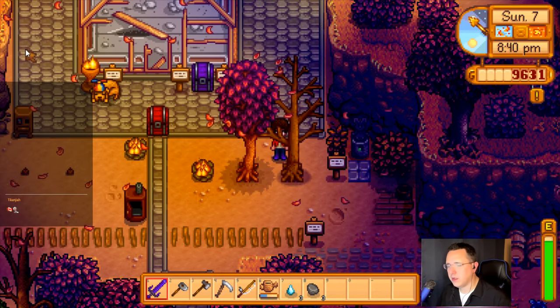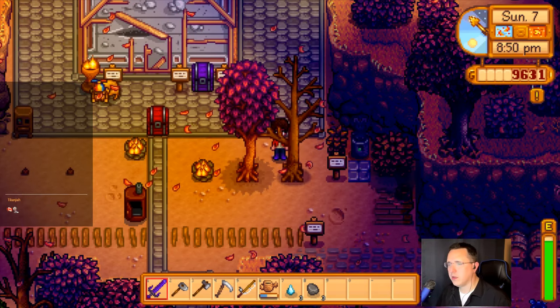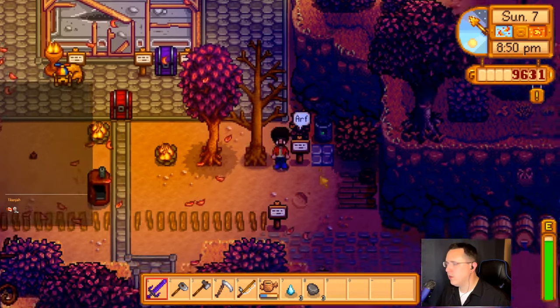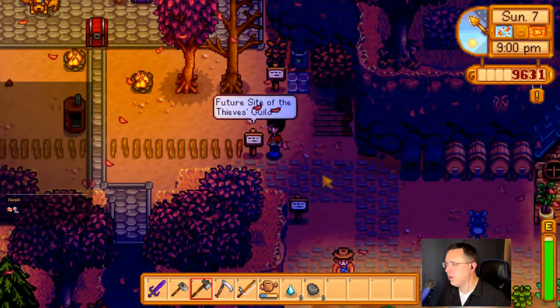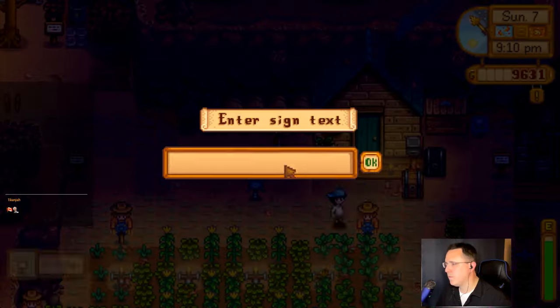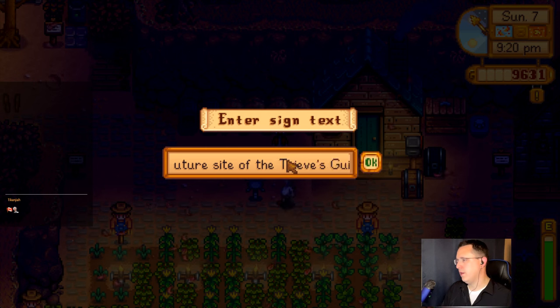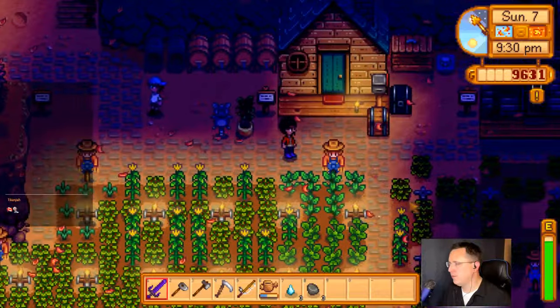I'm just surprised it wasn't higher. It is year one — we don't have maturing yet. You'll eventually be able to make wine and cheese iridium quality over time. Right, the casks — you get a cellar in the bottom of your house, and you can get purple star instead of gold star. It's higher quality than gold.